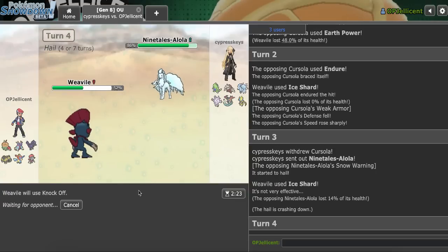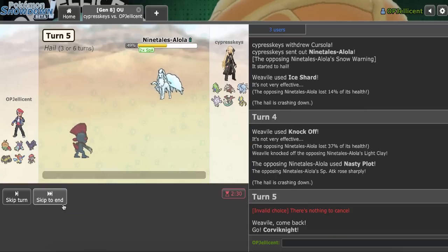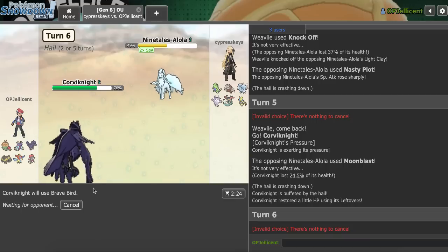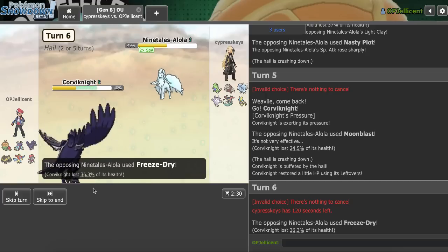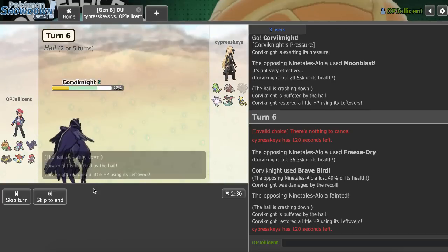Let's try to get rid of Light Clay. Would they have Moonblast on this? They go for Nasty Plot - I do get rid of Light Clay. I don't really know what to think - I'm going to go Corviknight. Moonblast does nothing. I actually risked my Weavile right there, which I'm glad worked out. I'll go for Brave Bird here - I think I live Blizzard so I should be good. So what's their set? Nasty Plot, Aurora Veil, Moonblast, either Freeze Dry or Blizzard, probably Freeze Dry. If I were them, I'd go for the Veil first. No, they go for Freeze Dry immediately so they're dead, right? Yeah, I don't know why they didn't go Veil into Freeze Dry, but I'm not complaining.